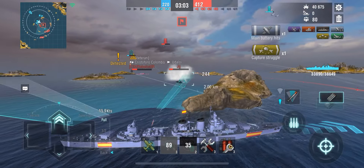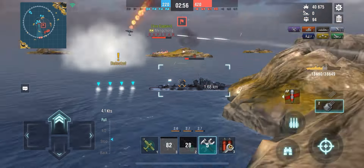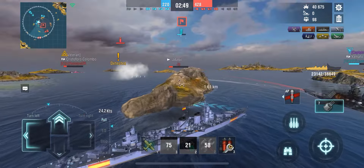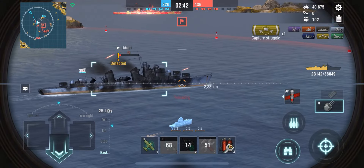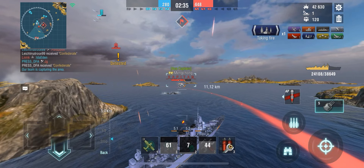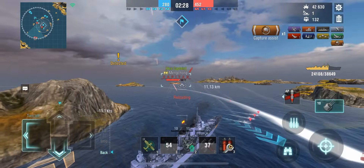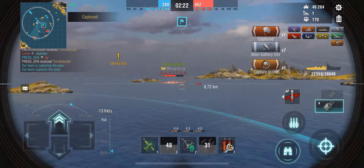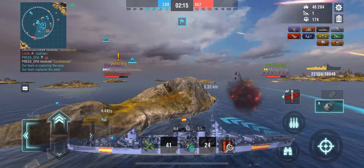I get a couple of salvos in. That was a salvo from that Columbo — it basically removed almost two-thirds of my hit points. And if it had been firing SAP, I would not have been left with anything. Because this thing is just super, super weak — you really have to make just one mistake and you're going to pay for it very dearly. I'm really lucky that the enemy CV is kind of leaving me alone and focusing the Yamato behind me. I'm using that island for protection to focus the Menshkov, and you really have to count on enemy ships making mistakes with this thing.